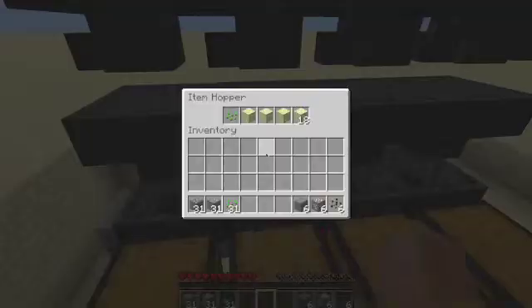The next thing to understand is that a hopper, if it's full like this, will only be able to receive more items of the same kind. Thirdly, once these hoppers can drop items, they will drop from the first slot — not the second slot — until that first slot is emptied.